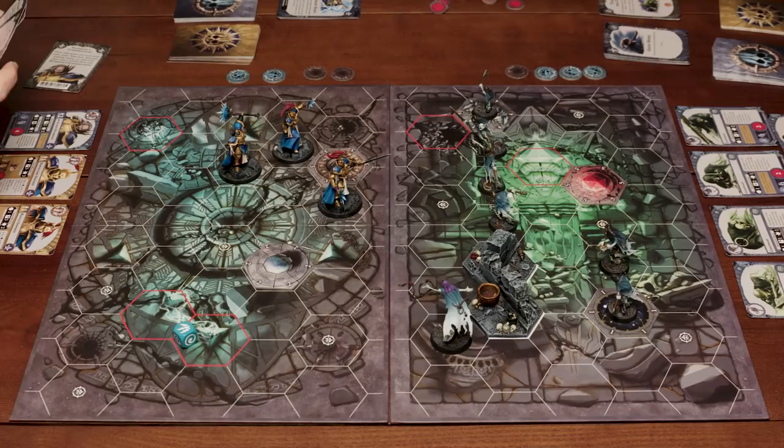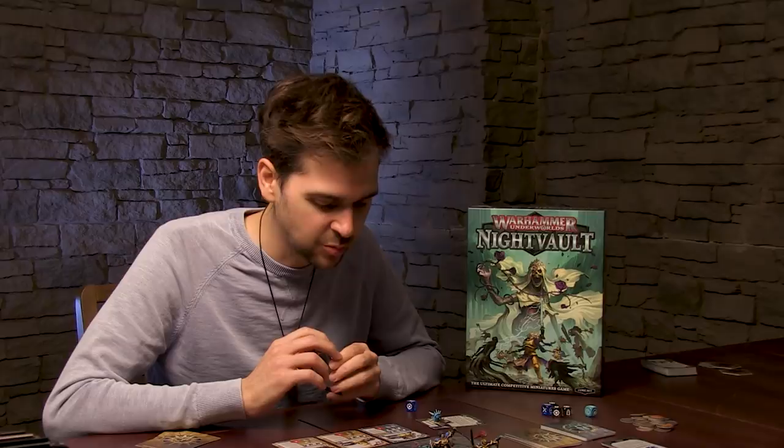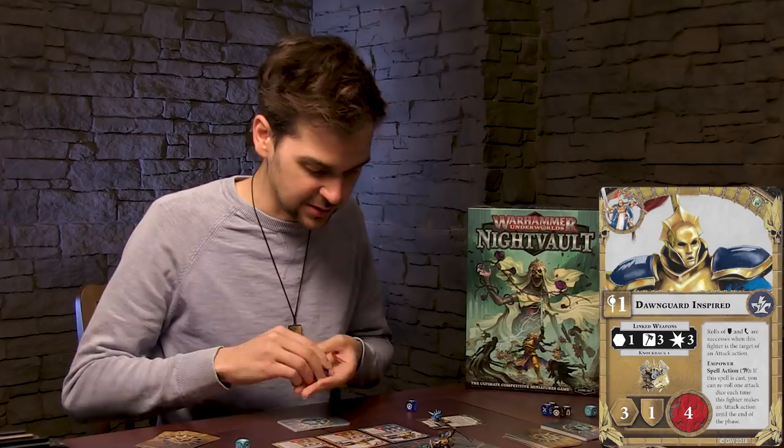I'm going to spend my action to draw a new objective card and chuck an old one. That's your go. I think it's time to make a charge. We're going to charge in with Dawnguard — he's going to come whistling out the gate, one, two, three — to try and push your Chainrasp off objective four or at least chop him into pieces. So he's now inspired, so he rolls three dice. He's rolling three dice looking for hammers with his linked weapons.